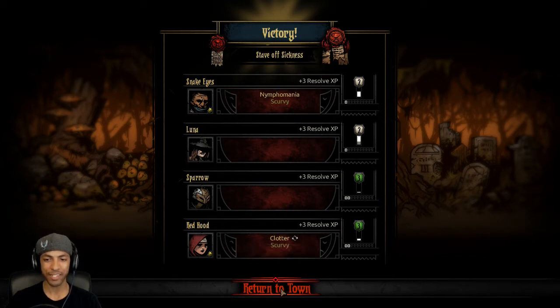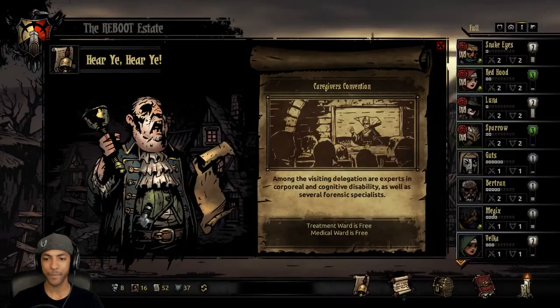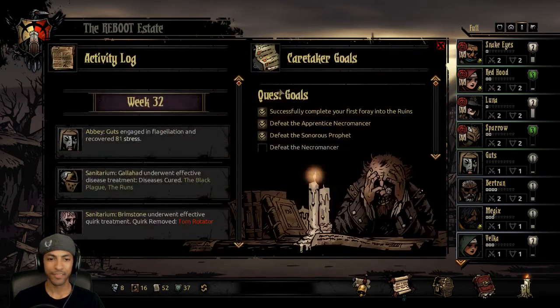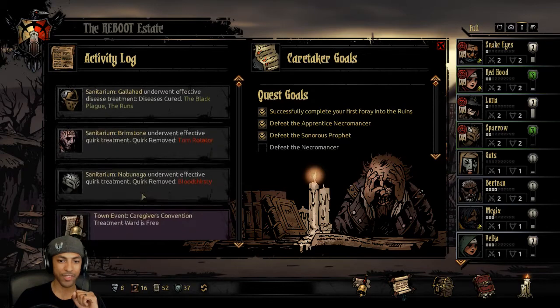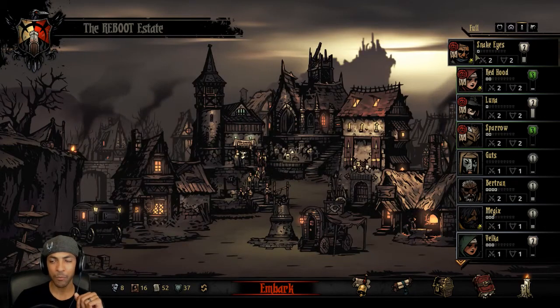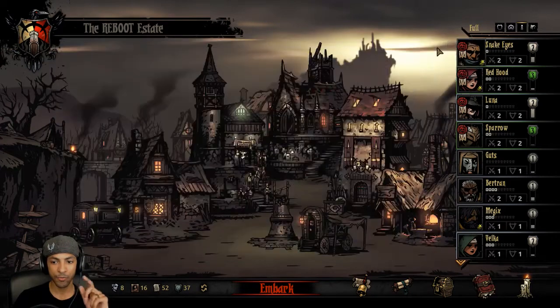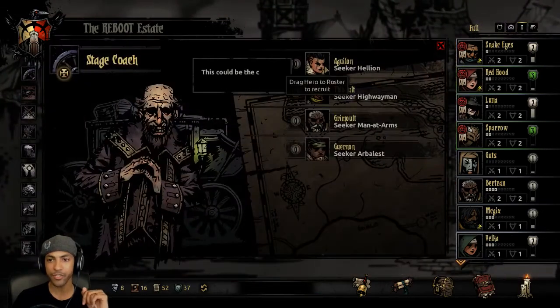The treatment medical ward is free. He recovered 81 stress from the flagellation. Wow — it cured both the Black Plague and the Runs! So we actually come out ahead now that Snake Eyes got re-diseased and Red Hood is also diseased. I think we come out ahead in this situation.